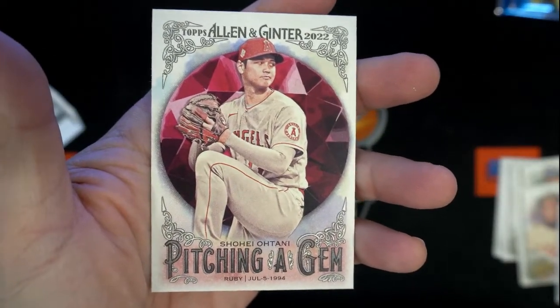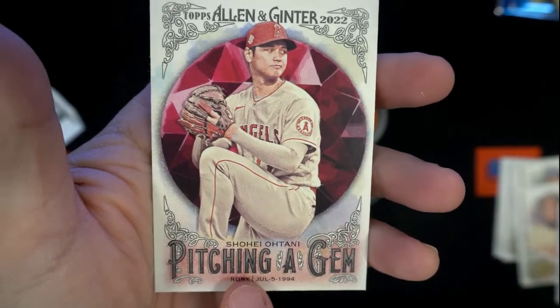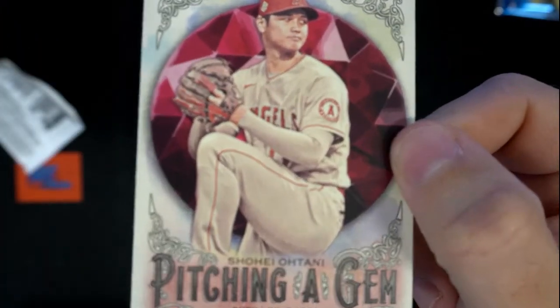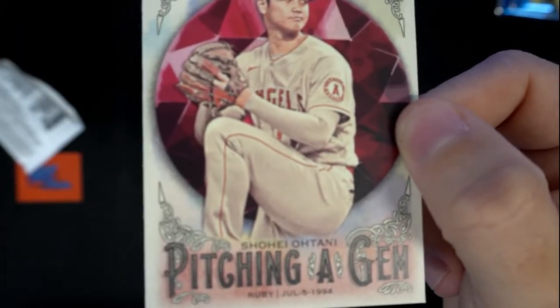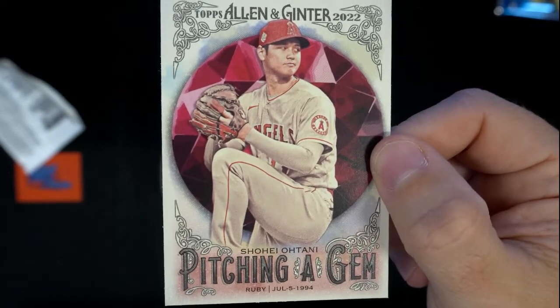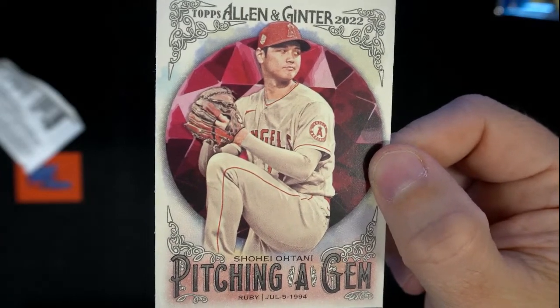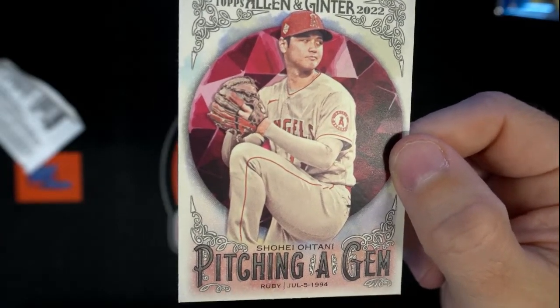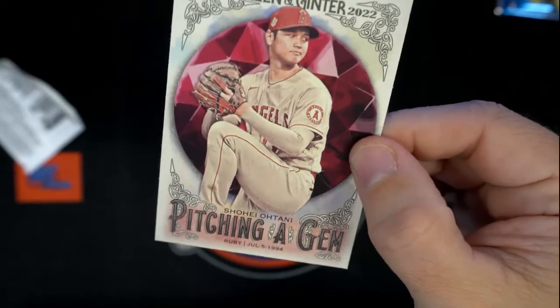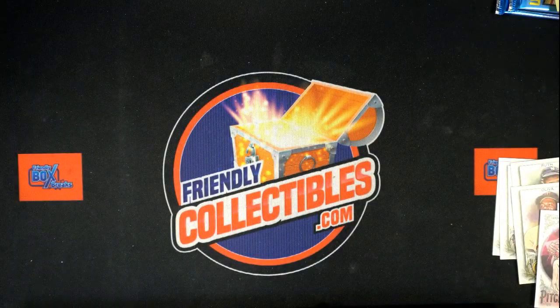And then we have the Pitching a Gem insert — this is an Ohtani, and it has a ruby on it. This set features pitchers who pitched a gem, and the pitcher's birthstone is on each card. So Ohtani's birthstone is a ruby — that's the significance of that. Kind of cool, a little different.